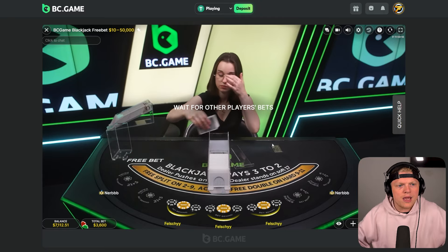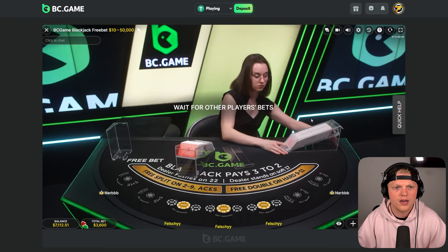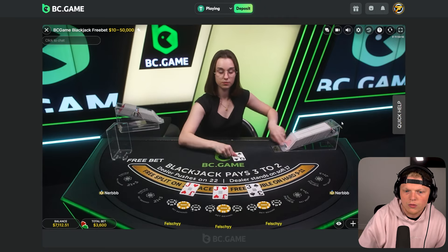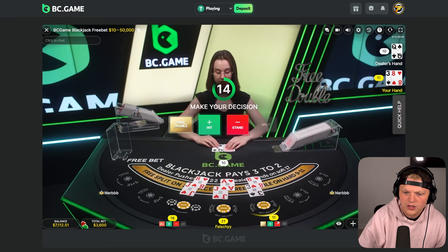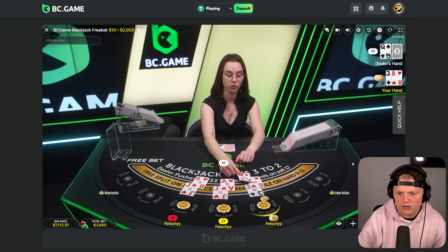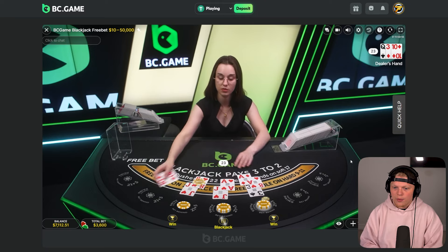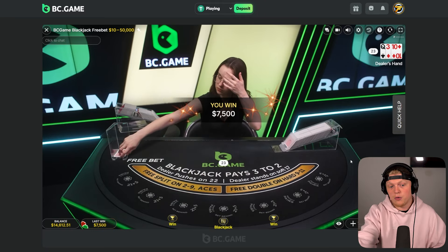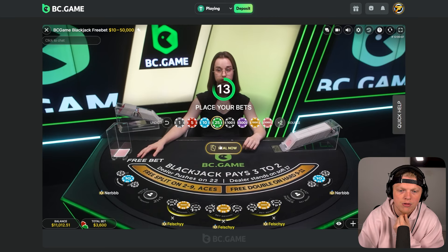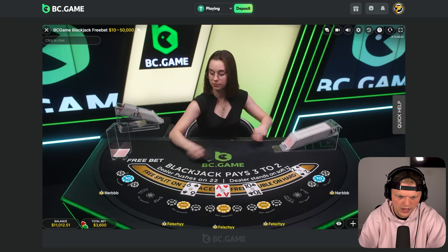We're going to double it down here — three one-thousand-dollar hands. I didn't really know that BC Game made their own tables. I knew they had one table from $50 to like $5,000. This is like the only public one where people can actually join. Stand but — oh dude, what is with these doubles? A 10, nice! That's going to be a huge payout since it was a free double.